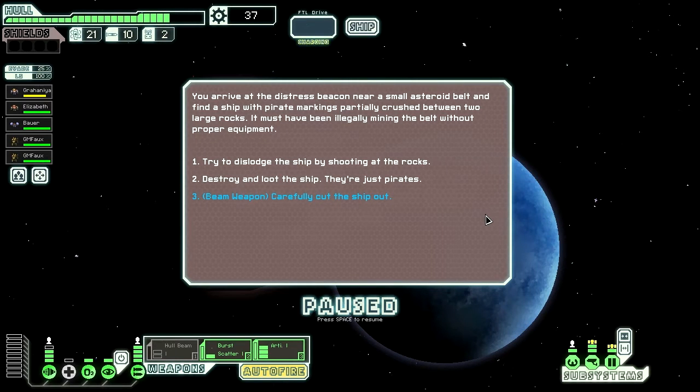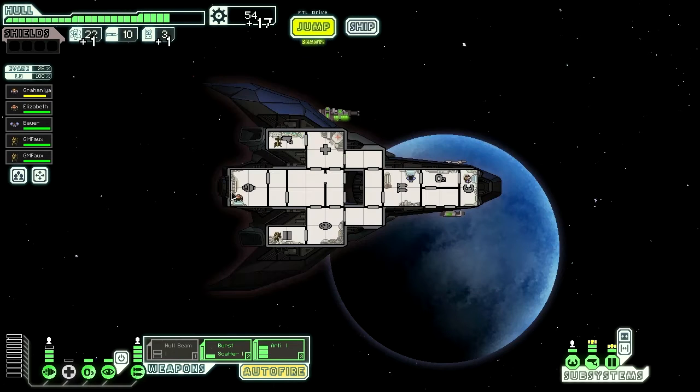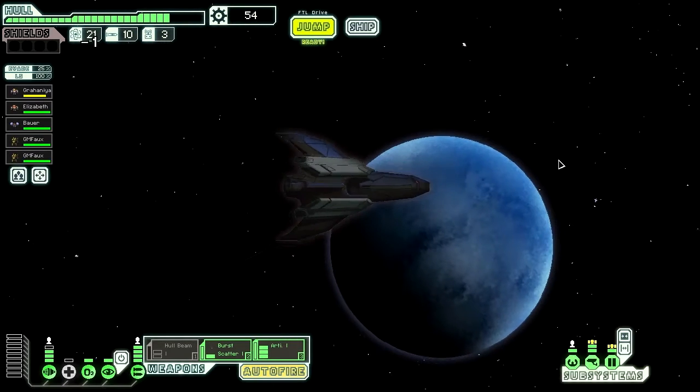You arrive at the distress beacon near a small asteroid belt and find a ship with pirate markings partially crushed between two large rocks. It must have been illegally mining the belt without proper equipment. Beam weapon, cut the ship out. You use your beam to make a few precision cuts. We have some scrap! Back to the beacon.